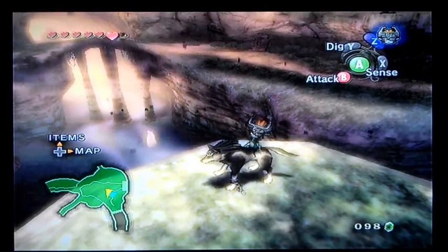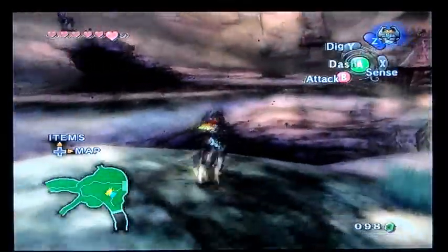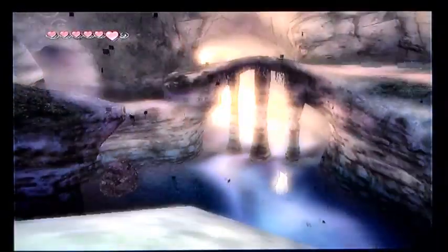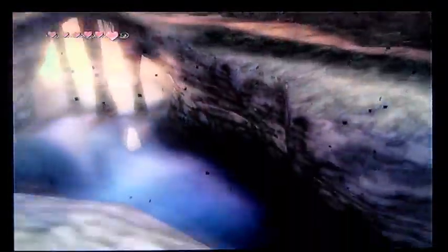Hey guys, this is DraftFestLess1, and welcome back to Let's Play Twilight Princess. In the last part, we found ourselves in the twilight of Lanayru Province, and we got up here to Zora's Domain to discover why Lake Hylia has a lack of lake and no water, and it looks like it's frozen down there.